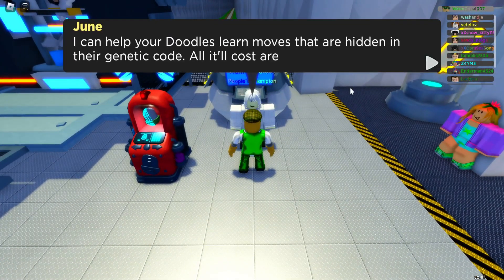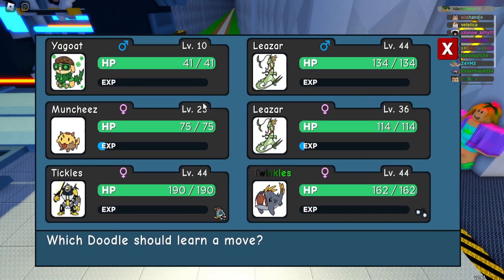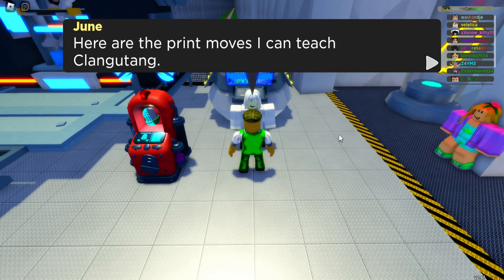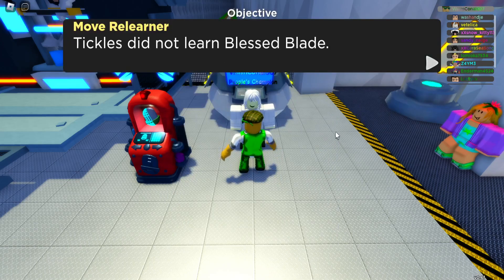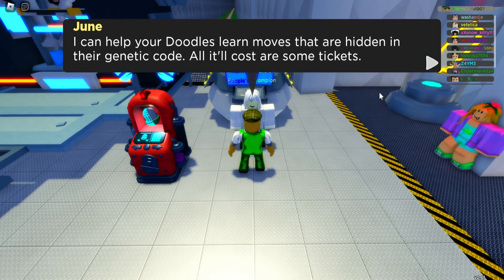If you go over here to June, she'll actually show you a list of moves that you can get. Each of them will cost 8 tickets. So the maximum you're ever going to use is 65 plus 24, which is 89 — so 90 tickets would be basically the perfect amount for what you can do.